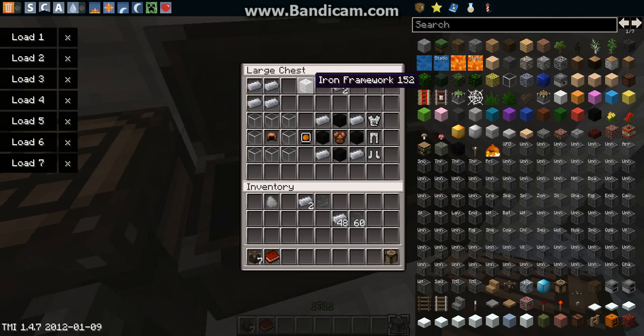You also need a spacesuit. A leather cap with glass surrounding it makes the spacesuit helmet. This here is a leather tunic — surrounding any leather item with the right materials makes the spacesuit pieces. So if you put leather pants in the middle, you'd get a spacesuit bottom. We're going to take these because they are needed.